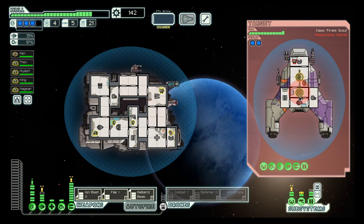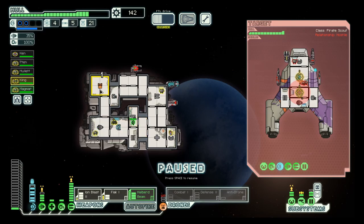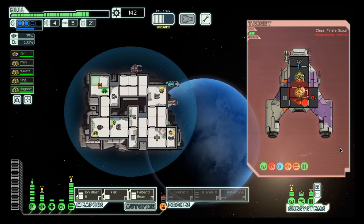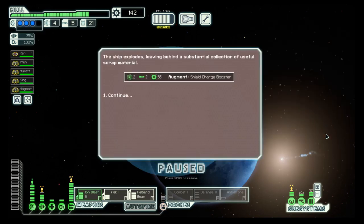Now with the beam weapon, this is really important that you have it right. Basically, you wait until the shields are down, then you pause and drag your beam across as many rooms as possible. And then it's easy.